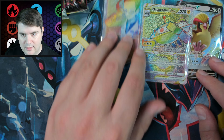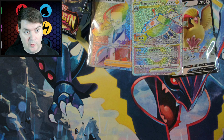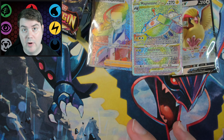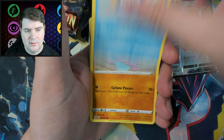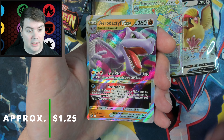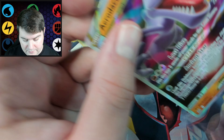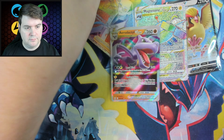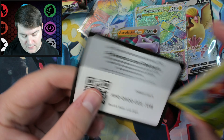Next pack: Phantump, Poliwag, Oddish, Growlithe, Sneasler — and a Rainbow Rare Magnezone V-Star! I'll take it. Four packs, two Rainbow Rares? And that one had a Sneasler too. Either we've used all our luck already, or these are going to be some crazy packs. Hopefully the latter, and there's just a Rainbow Rare in every box — that'd be insane.